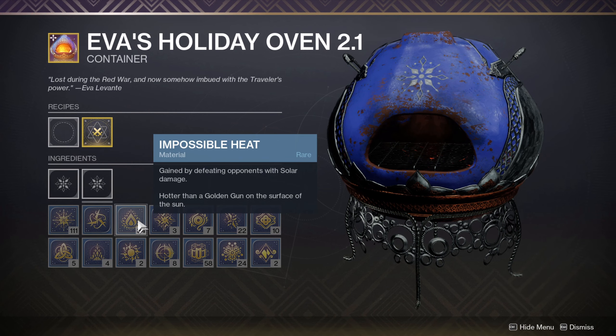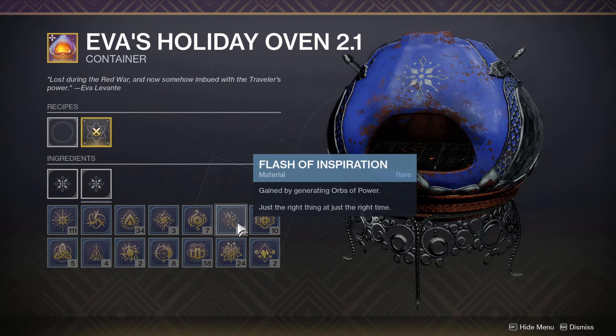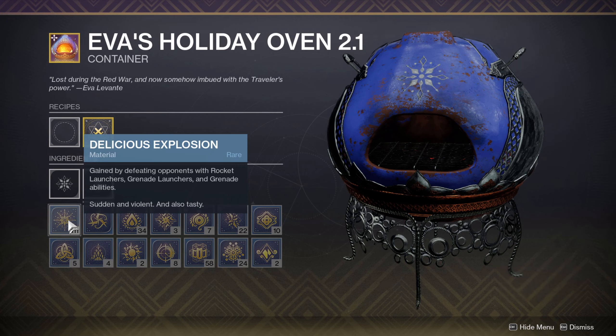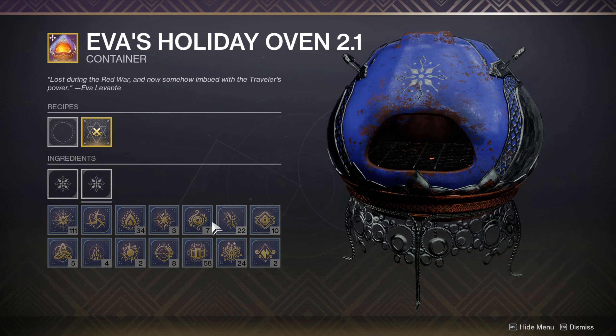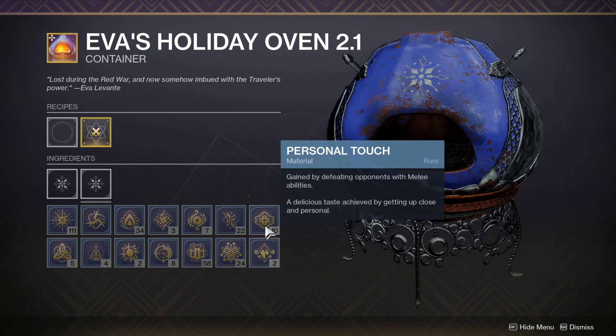Let's go over the uncommon ingredients first. These are the ones you're going to get in abundance without giving any thought — you get all of these by just killing random factions in the game. For example, Vex Milk you get by defeating Vex, Ether Cane you get by defeating Fallen opponents, and Cabal Oil you get by defeating Cabal, and so on. You get these in abundance by just playing the game literally anywhere; you don't have to really worry about these.